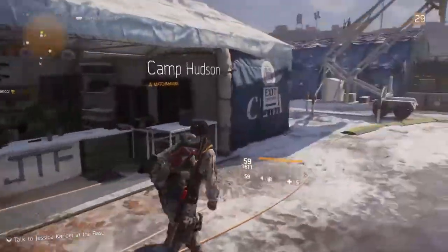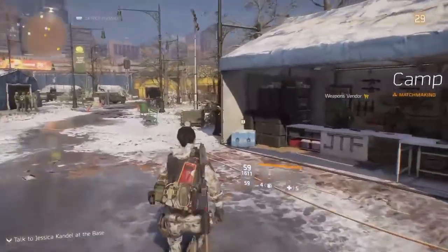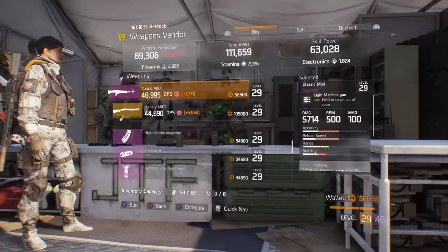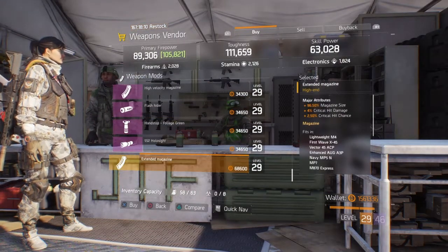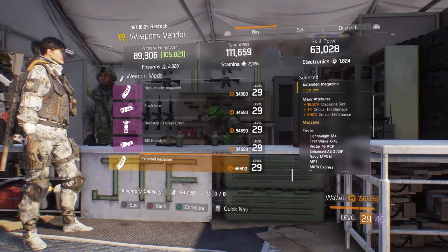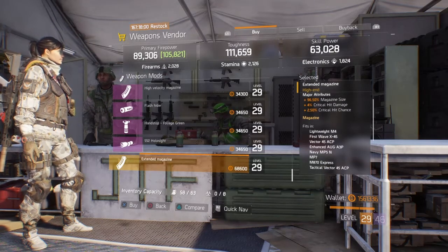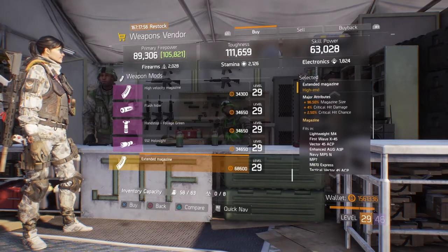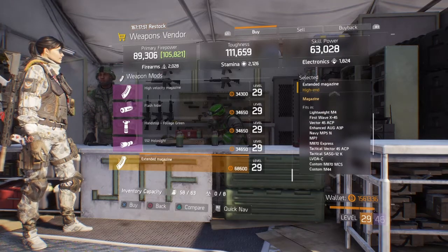Welcome back to another episode of weekly vendor reset, level 29 bracket. This week we're starting at Camp Hudson at the weapon vendor. We have an extended magazine with 96.5% mag size, 4% crit damage, and 2.5% crit chance. That's a really good mag — especially the 96.5% mag size. I would prefer fire over crit damage, but it's still a really good mag, so definitely pick it up.